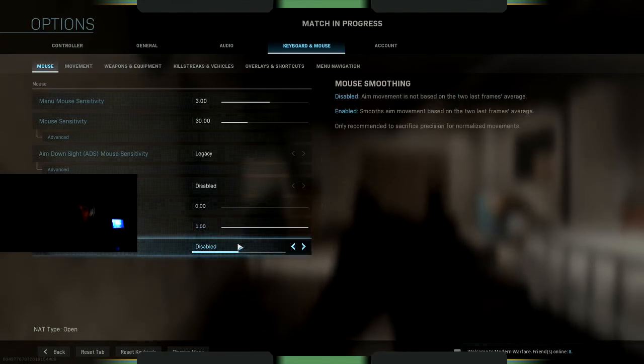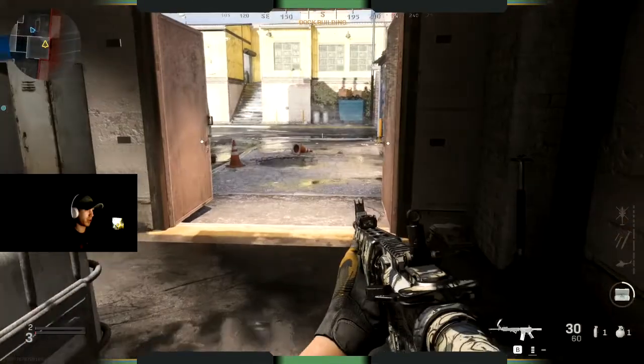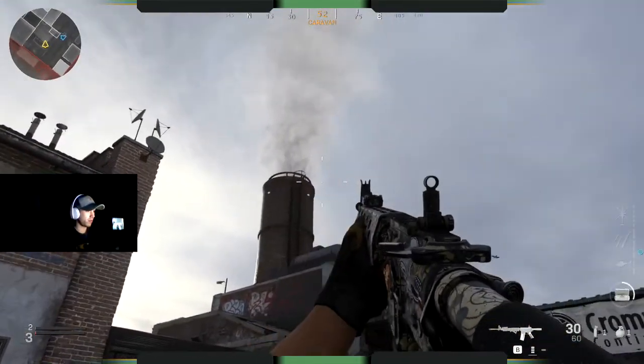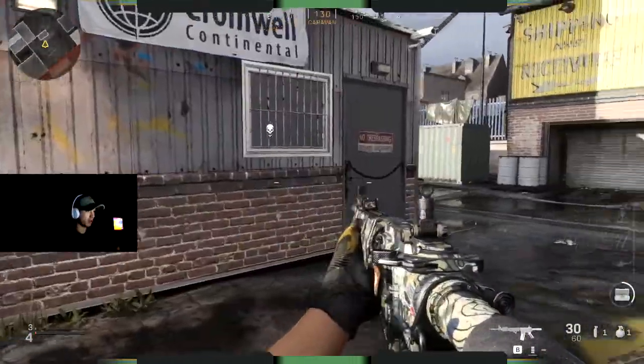You're just gonna want this at least on, anywhere in here is fine. Mouse smoothing you're gonna want enabled. So then if I go right here and look far away, it's not stuttering anymore.